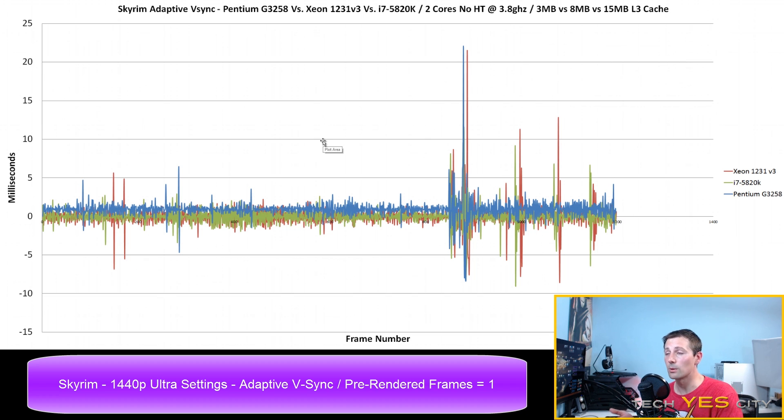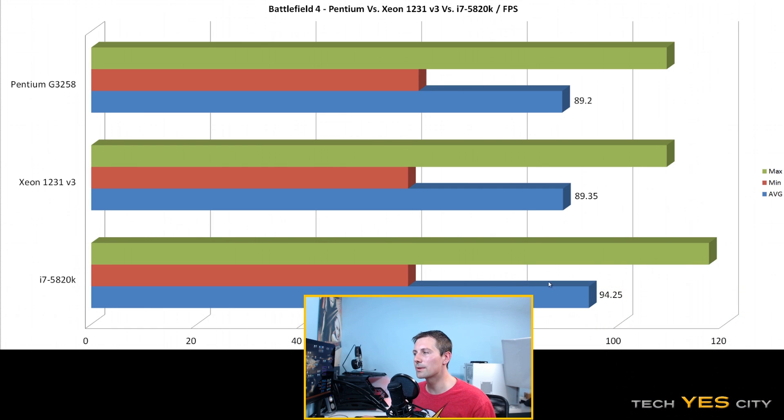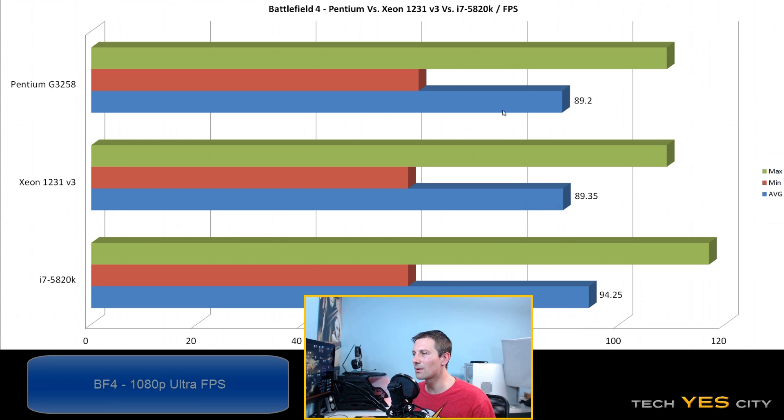Two of these games - Skyrim and Arma 3 - are very CPU-intensive, and we weren't seeing that much of a difference. Arma 3 showed about a seven percent difference in average frames. Looking at Battlefield 4 average FPS: 89.2 versus 89.35 for the Xeon versus the Pentium - barely any difference, with the G3258 even edging out on minimum FPS. The 5820k pulled ahead with a higher average FPS, consistently scoring a higher maximum, which helped its average. So maybe in Battlefield 4, a lot of level 3 cache does help give you a better gaming experience.